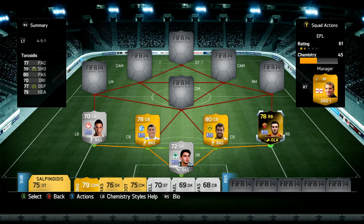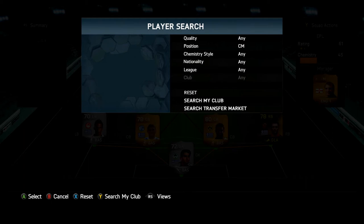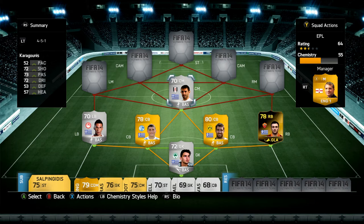Torossidis has got 77 pace, 80 passing, 77 defense, and 79 heading, plus 70 dribbling — pretty consistent stats for a right back. He's rock solid, similar to Papadopoulos and Sokratis. He's not one of those players you'd push forward down the wing; he just rocks it at the back. Then in center mid we've got the Greek god Karagounis — this guy is a god amongst the Greek community.